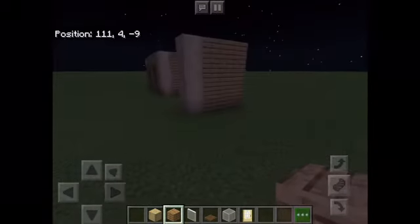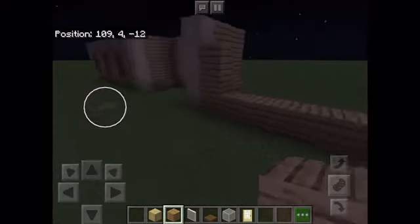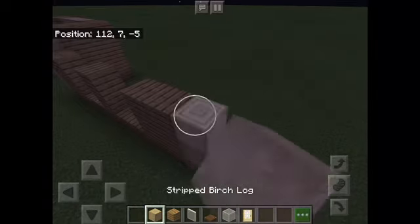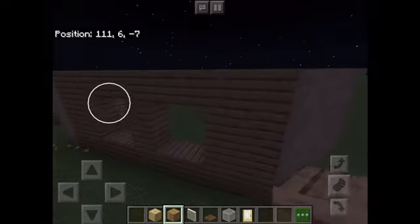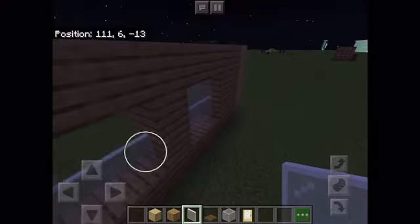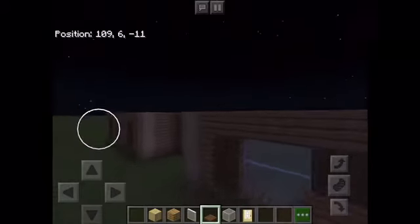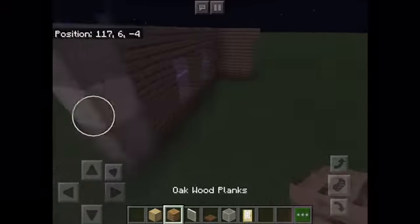If you want, I'm going to copy this over to the side so it looks all nice and residential on the front. So yeah, we're going to do the same — place that all the way around there, then glass windows and then trapdoors, or window shutters, whatever.